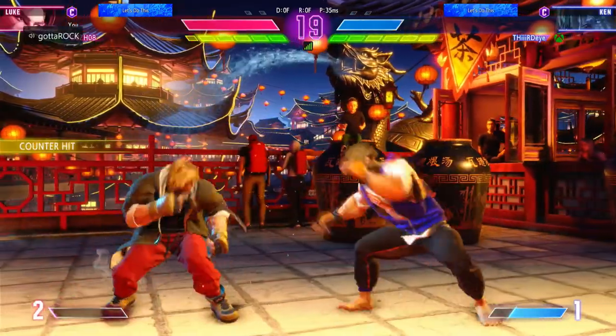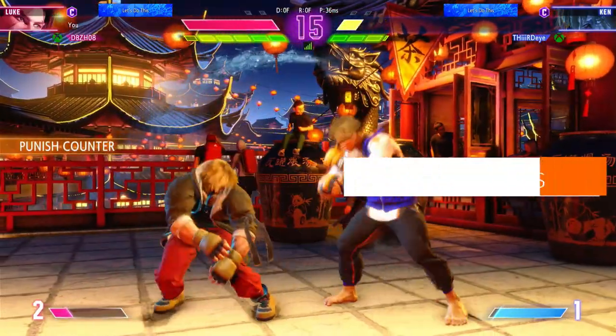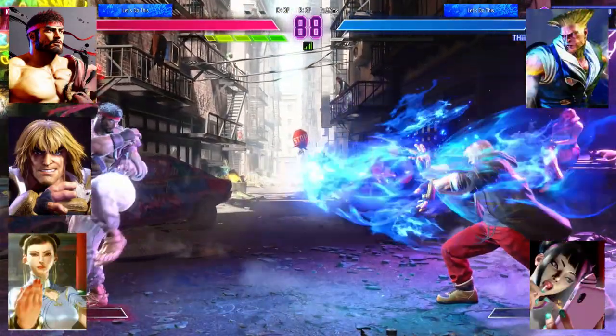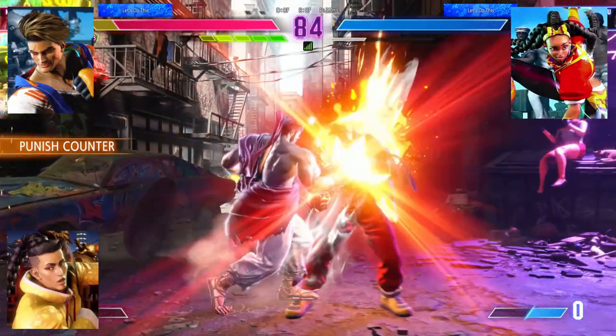This open beta covers basically what was in a closed beta and offers eight characters to choose from, featuring classics from Ryu, Ken, Chun-Li, Guile, and Juri, with newcomers like Luke, Jamie, and Kimberly that complete the first look roster.